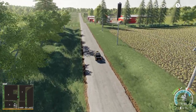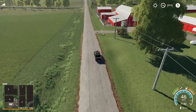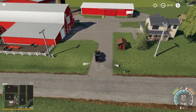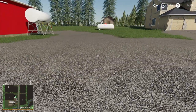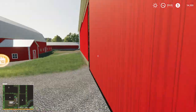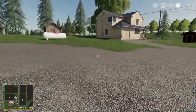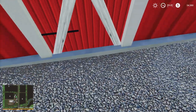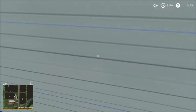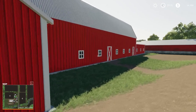They give you all these different farms and options for where you could start out, which is really cool. This farm here has a cow pen on it, and this is also a repair trigger and a sell trigger. You can open these guys — big open shelters, a drive-through shelter here. I'm sure some of this stuff opens up with the right interaction.